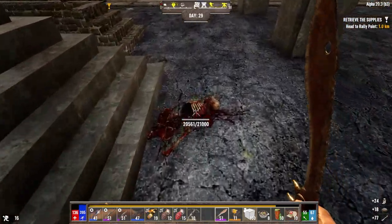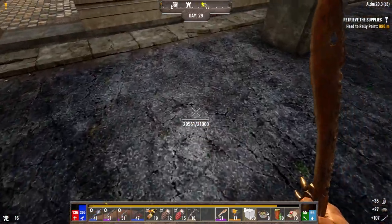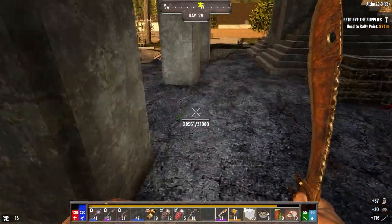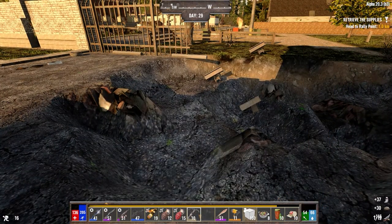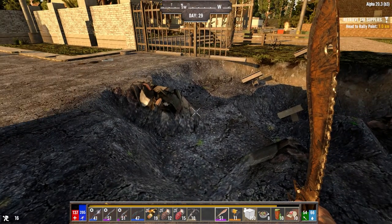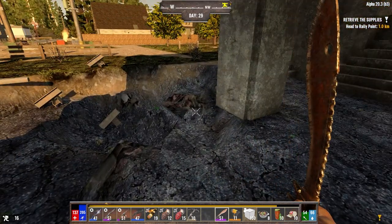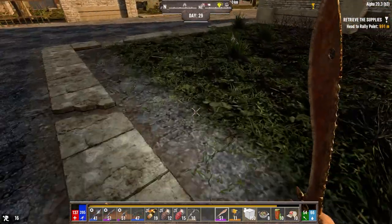We had two demos go off down here last night, which is pretty bad — two out of the three demos that we got is pretty bad, and it was because the turrets punched their buttons. So that's an issue. But I'm okay with that because once we get this filled in down here, it shouldn't be so bad. We're going to break this out today. We've got to do work on the base today so that it's ready for the horde.